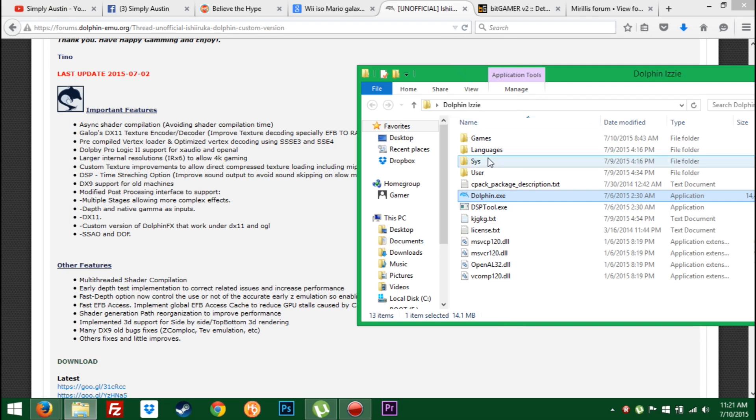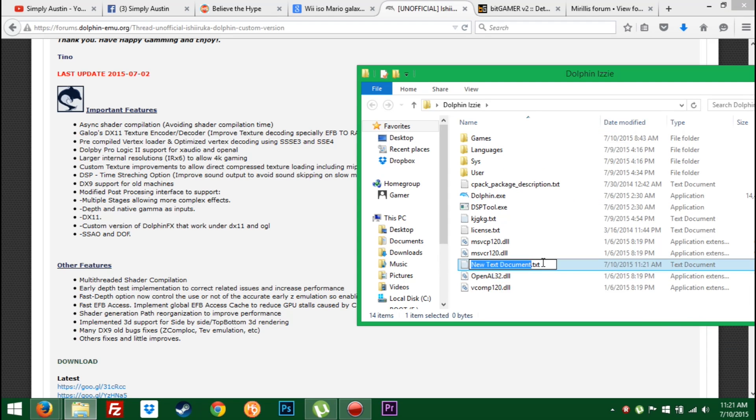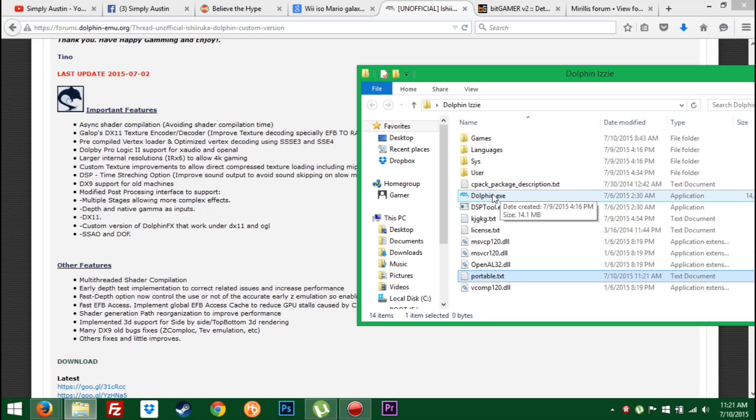If you're downloading this for the first time and haven't got much experience with Dolphin, the first thing you should do is make a new text document and rename it to 'portable' — it doesn't need to have any content, just a blank document named portable. That means whenever you load Dolphin it will store any config changes within this folder rather than in the registry, so changes to this installation won't affect any other Dolphin builds on your computer.